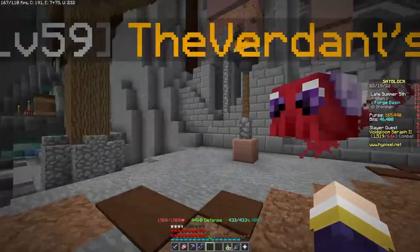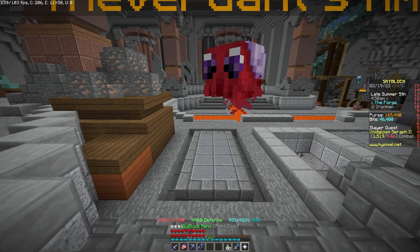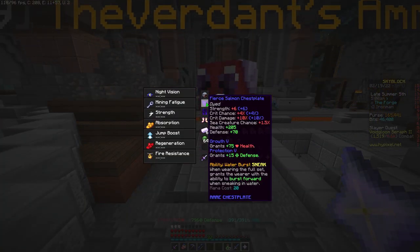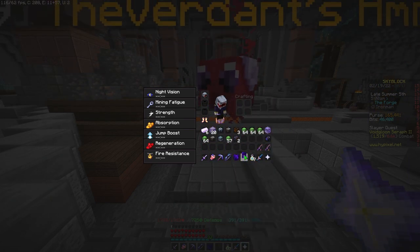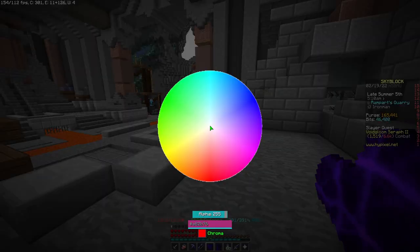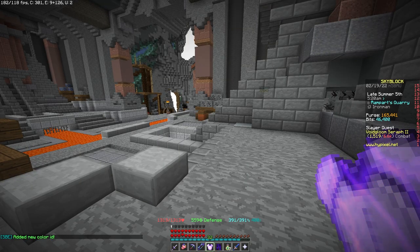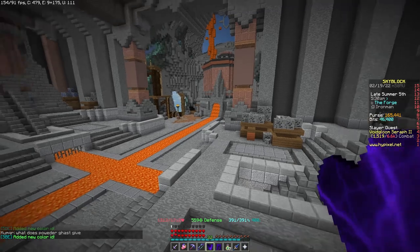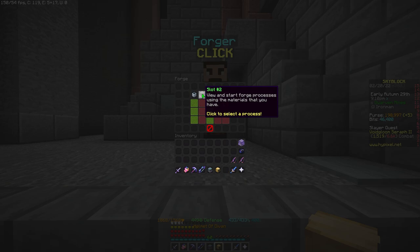By the way, I discovered a feature in SkyBlock Extras. I know it might seem like advertising, but it's not — I'm just mentioning it so you're not surprised when you see it in videos. There's a thing in SkyBlock Extras that lets you change the color of your armor. As you can see, it's white now, but only you can see it. I'm pretty sure it's not bannable, so if you see me in darker armor in videos, don't be surprised.